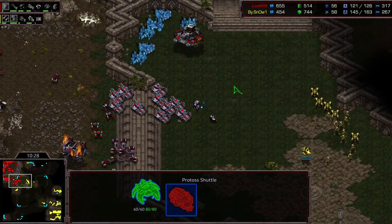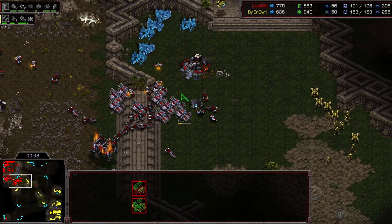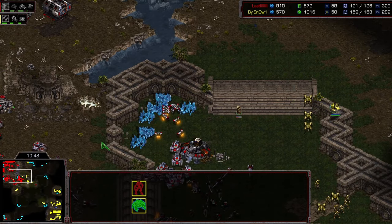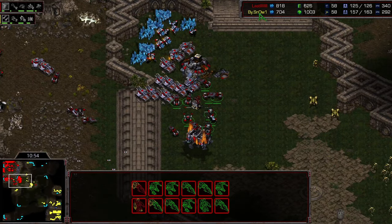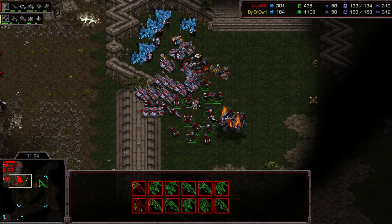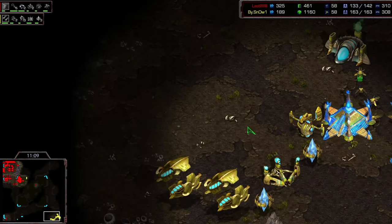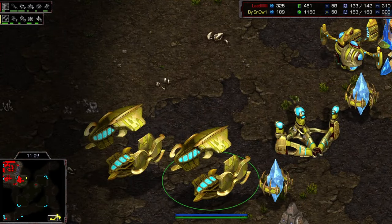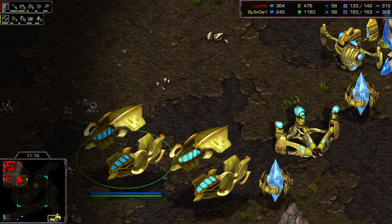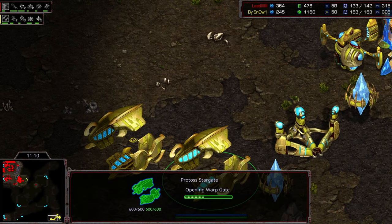Royal pushes forward and does a really nice job — only one Reaver shot gets off onto the tanks. We're going to have another scan here. Royal confirms: okay, we are still making Carriers, right? And these are indeed blinking. You can see Snow pulling off a sick fake-out here — what you'd call a really, really sick fake-out.